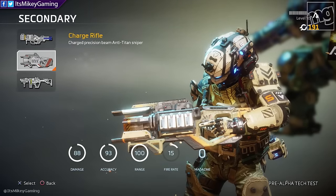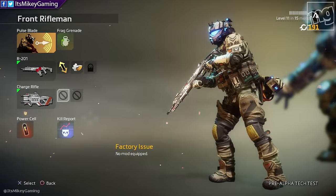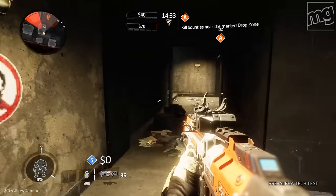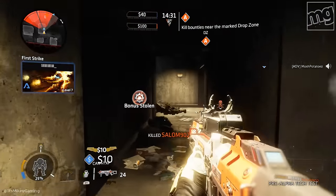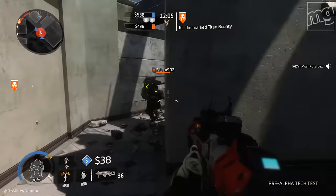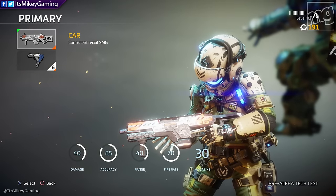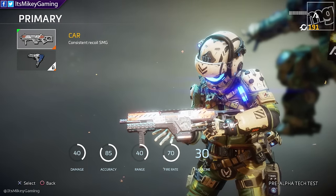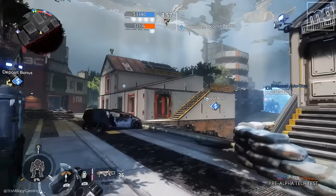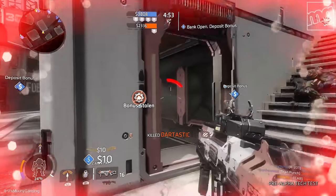Then you have the anti-titan weapon. The SMGs are pretty good — they have a bigger clip at 30 rounds, whereas the assault rifle is 24. This is sort of a run-and-gun indoors type setup because the range just isn't as good; the damage is 40, whereas the assault rifle is 55. So the SMGs kind of act the way SMGs act in most Call of Duty games.